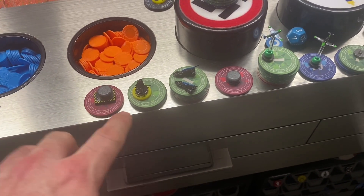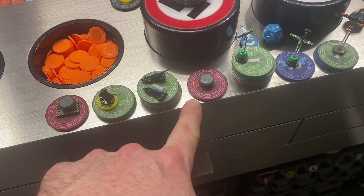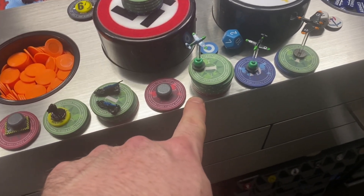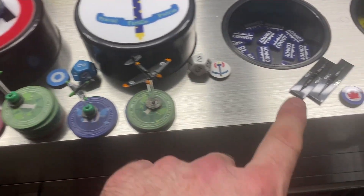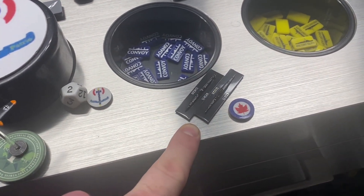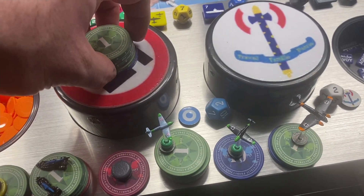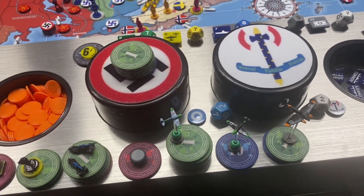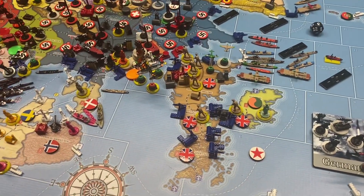Germany is going to start a new fortification line in Warsaw, buy an extra militia, buy two advanced artillery, complete the fortification line in Paris, lend-lease a fighter to southern France for the Vichy French, buy our own fighter, buy another medium bomber, and sortie the last two U-boats for the Canada expansion. I'll pause and ponder the extra $14 before we go over the battle sequences.